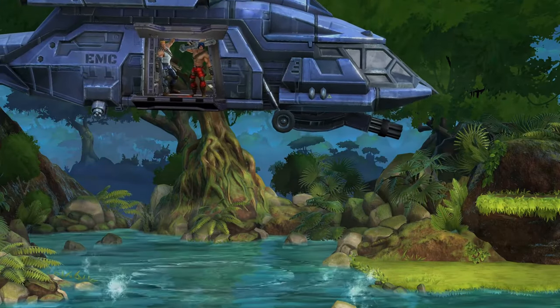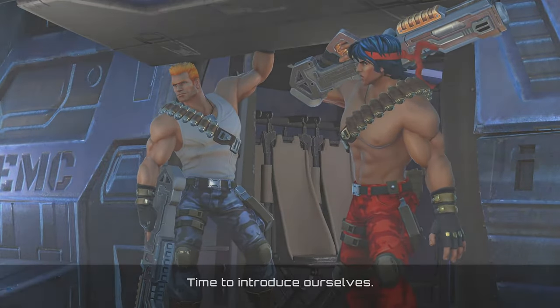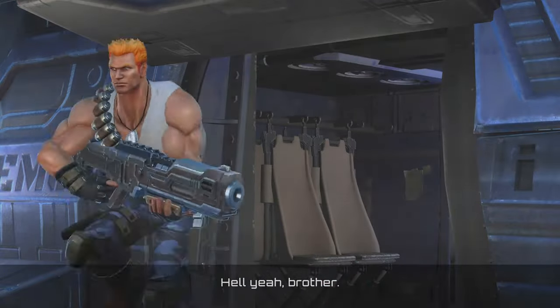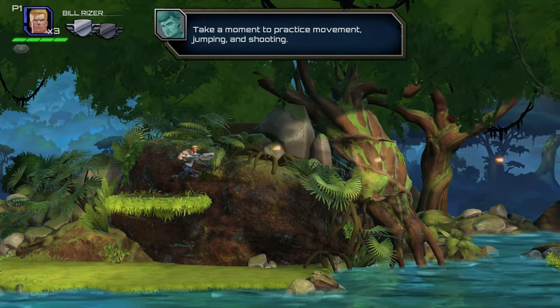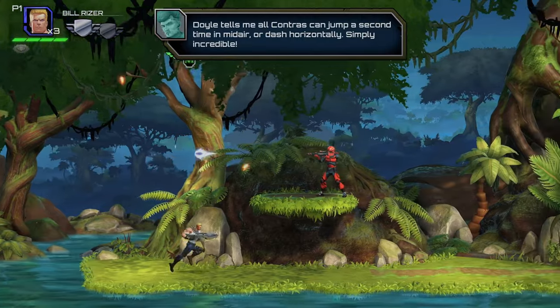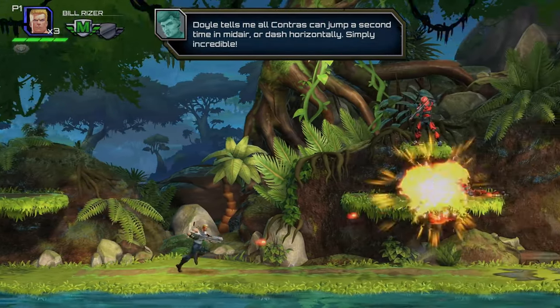Prepare to dive into a world where nostalgia is redefined and classic gaming is reborn. The mission takes you to the Galuga Islands, a once peaceful haven now overshadowed by the ominous presence of the Red Falcon. This malevolent force has once again risen, challenging the peace and security of the world, and the legendary warriors Bill Reiser and Lance Bean have been re-enlisted to quell this insidious threat.